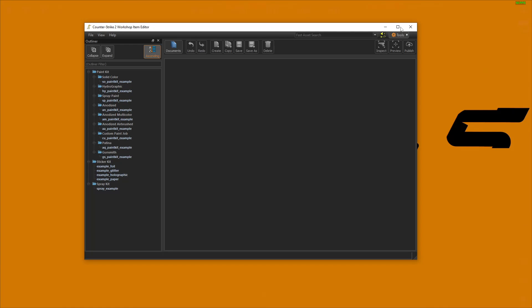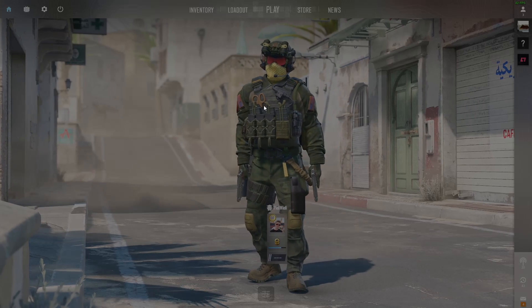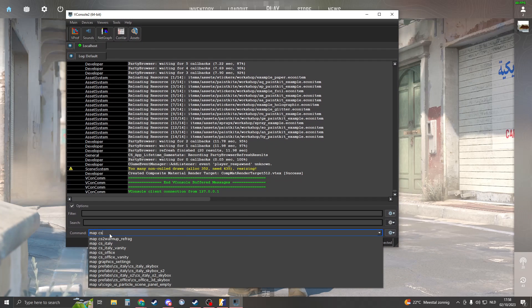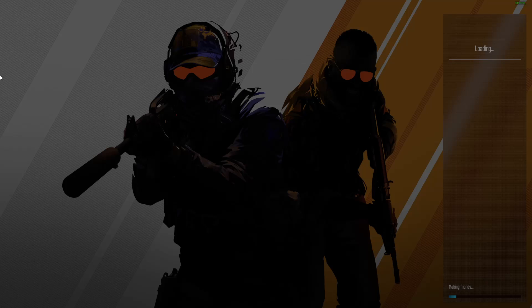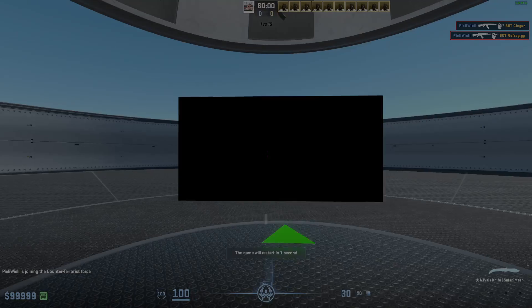You should see the workshop tool interface open up — I think this is how they create workshop maps. It may take a long time to load and you may see some pop-ups — just close them. Once loaded it may be a little laggy. Click on the console and it opens similarly to before. Type map cs2_warmup_refrag and press Enter. After loading, you'll be in the map — it may glitch once but then you'll be fully loaded and able to shoot.